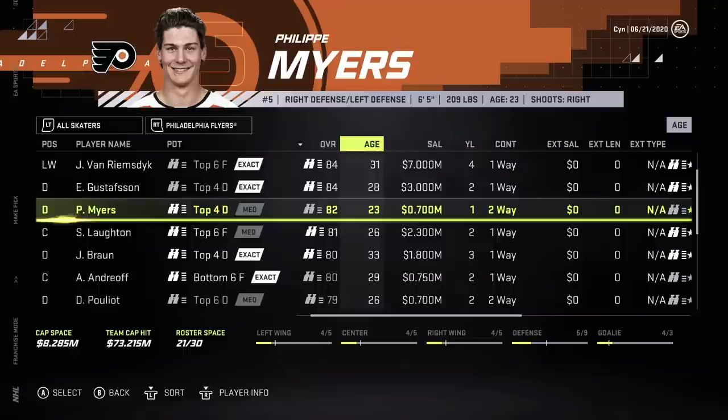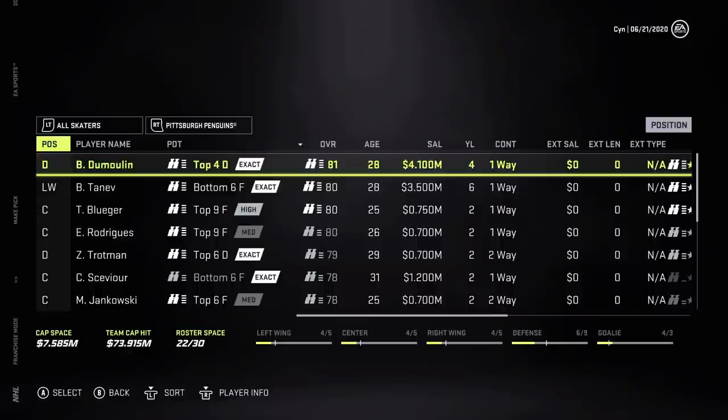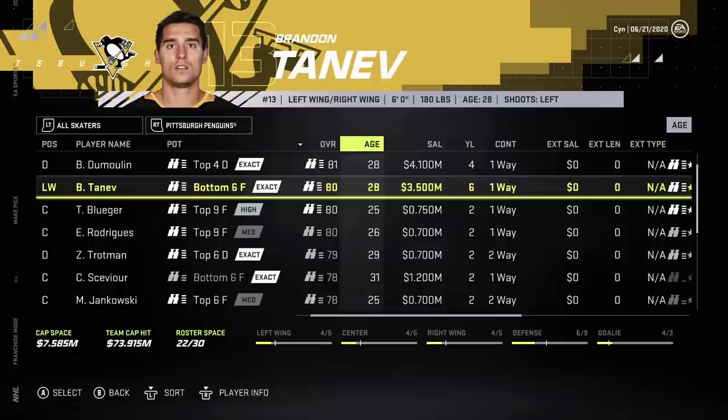Who is this guy? I'm taking him — hopefully he has some good prospects. They have plenty of defensemen in Philly, give me him. Dumlin. Tanev's not a great contract but we do need more left wingers. That's a really expensive contract for a borderline fourth liner. We're actually almost out of cap space here.